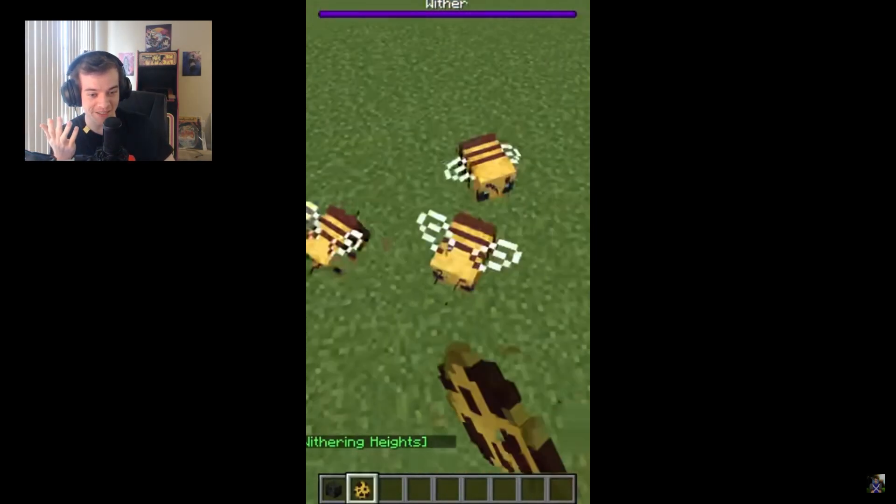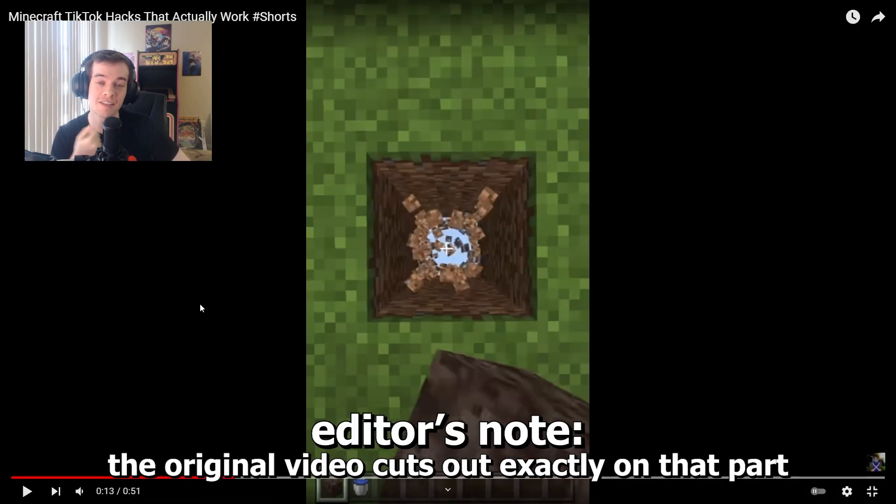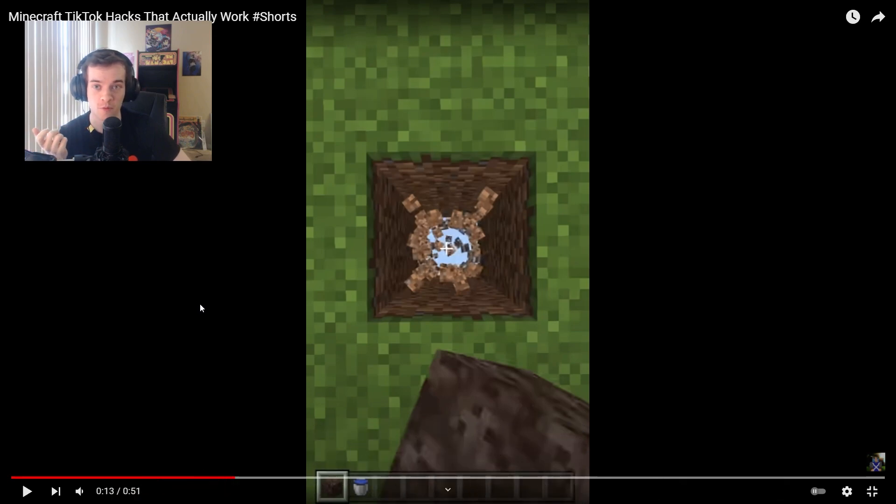If you don't know what's about to happen — I think everyone has seen this — the wither gets attacked by angry bees, and after like an hour, the bees will kill them. But for whatever reason, the hack for Minecraft is: spawn in creative mode and have the bees kill them. Eventually.